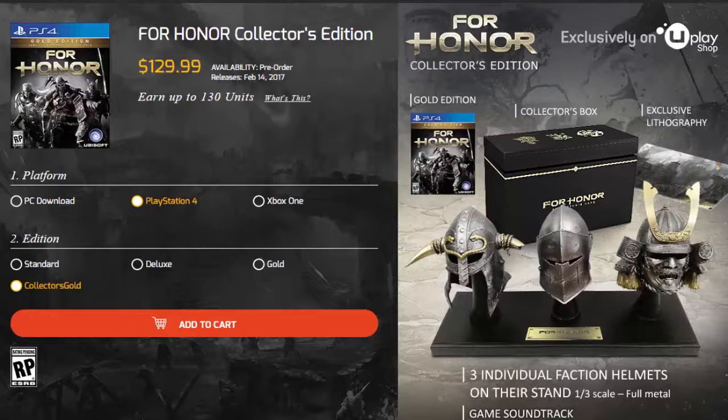The collector's edition includes the main game itself with the season pass, multiplayer bonuses, and stuff like that. We also have the collector's box which looks pretty sick — slick black with some gold rims around it. There's also some artwork included, and the main highlight is three individual faction helmets on a stand, which are full metal — looks very, very cool.